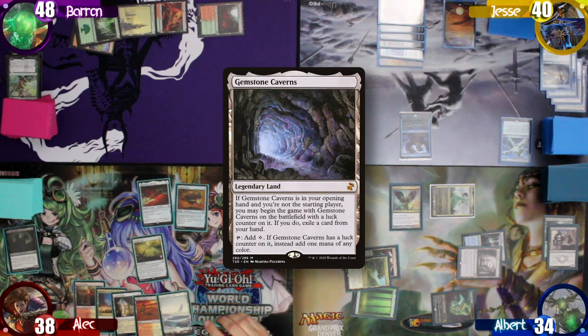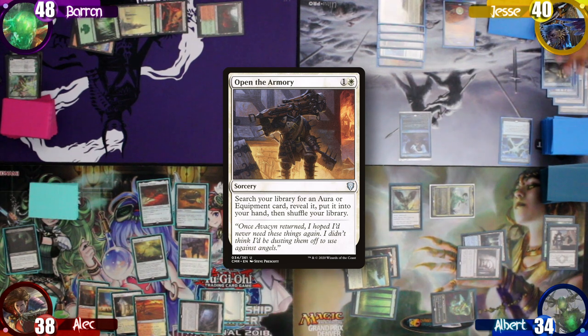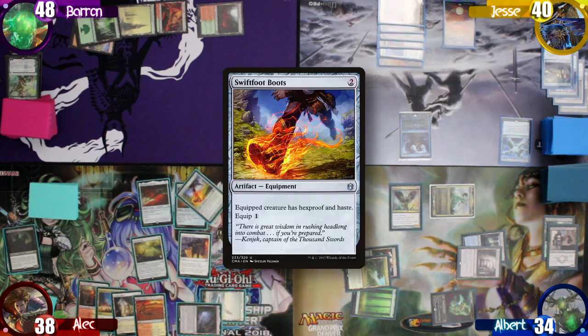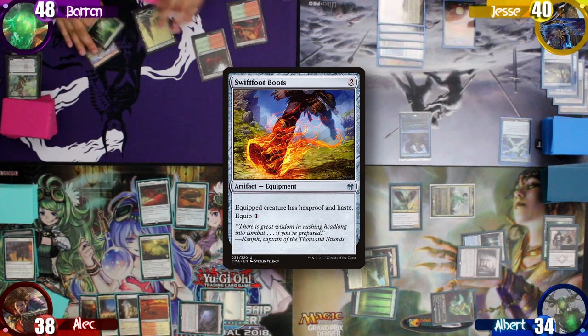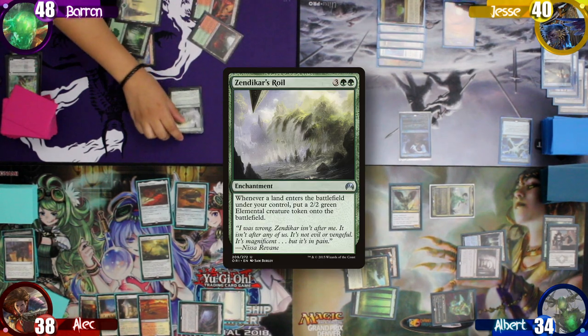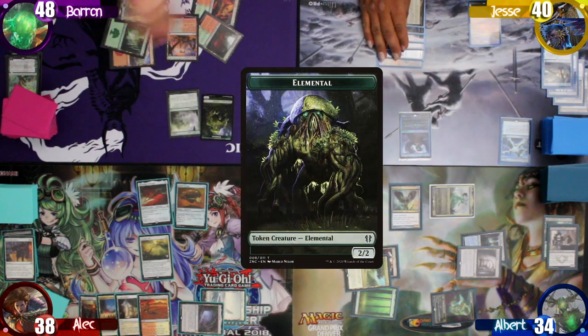Alec untaps, draws, and plays a Gemstone Cavern, followed by casting Open the Armory, allowing him to search up an Aura or equipment to his hand. He chooses to grab Swiftfoot Boots, then passes to Baron. Baron untaps and draws, then taps out to cast Zendikar's Royal, followed by playing a Spire Garden as his land drop. When it enters the battlefield, the Royal creates a 2/2 elemental creature.